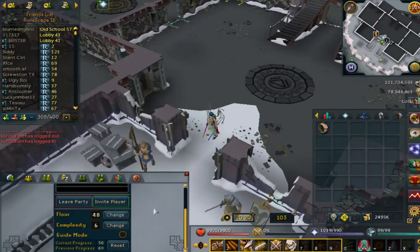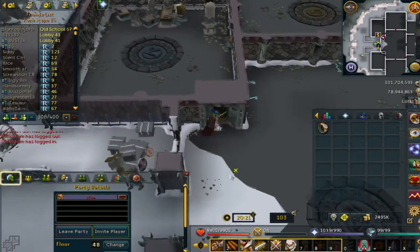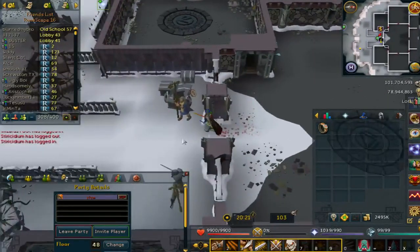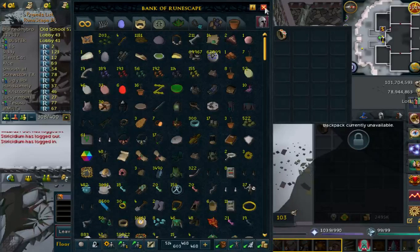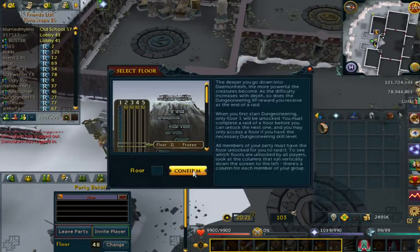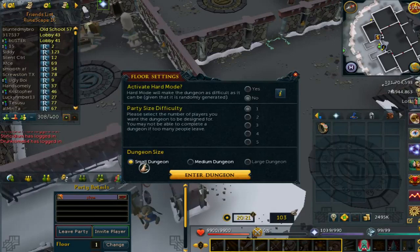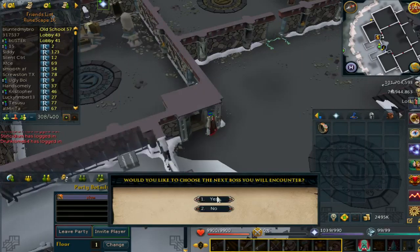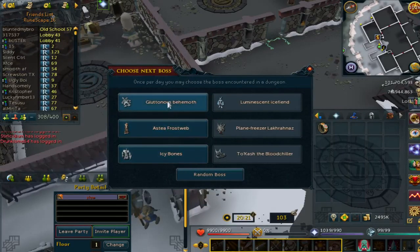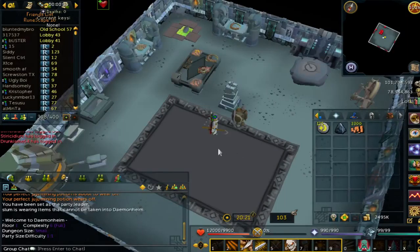If you don't do that, you're going to get probably a fifth of the XP you should — so that's very important. Let's start this floor. Climb down the Dungeoneering entrance. Oh, I'm still wearing stuff — go to your bank and get naked, take off all your armor and everything. I'm going to change my floor to Floor 1 just for the sake of this video. I suggest doing small, especially if you just started out trying to solo Dungeoneering — keep it on small in the inner dungeon.